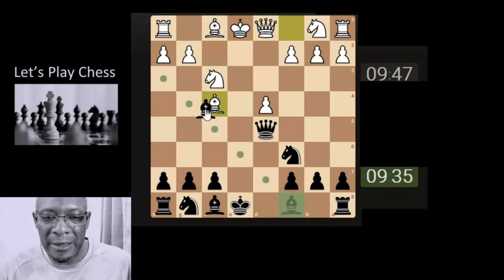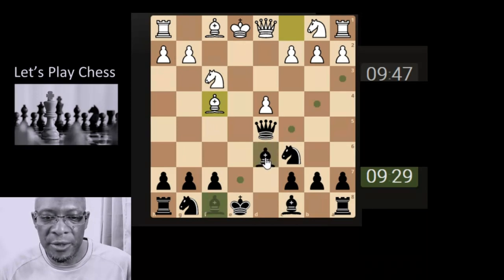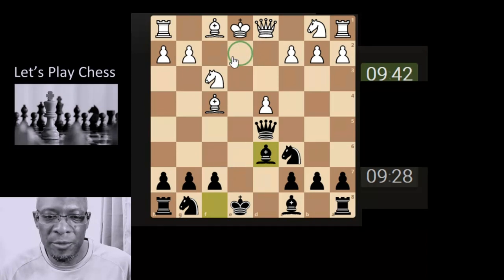So they grab the pawn back. We can go for an x-ray or we can attack the bishop. I think going for an attack. I don't think the queen is going to waste the time coming here - it's blocking the king from castling.